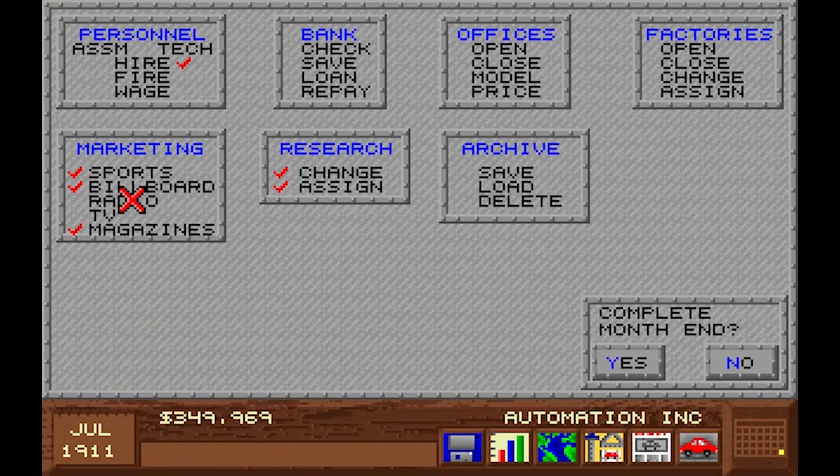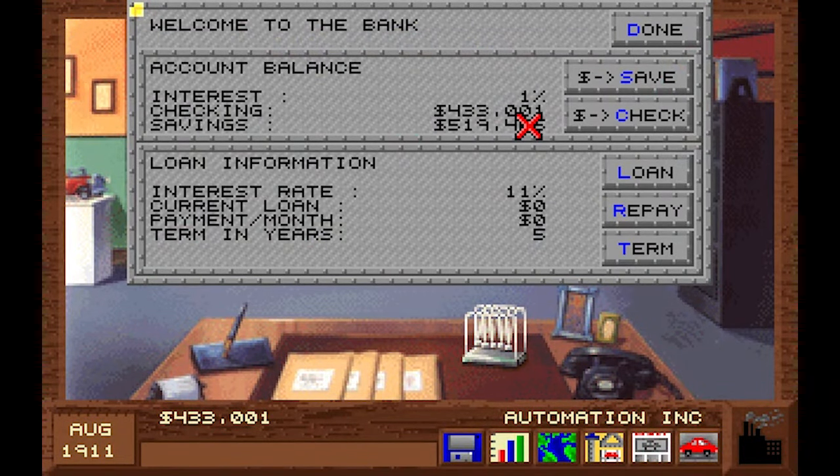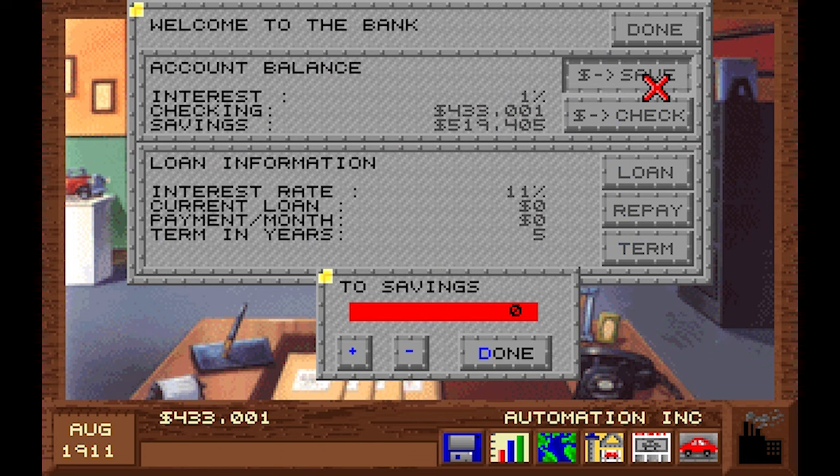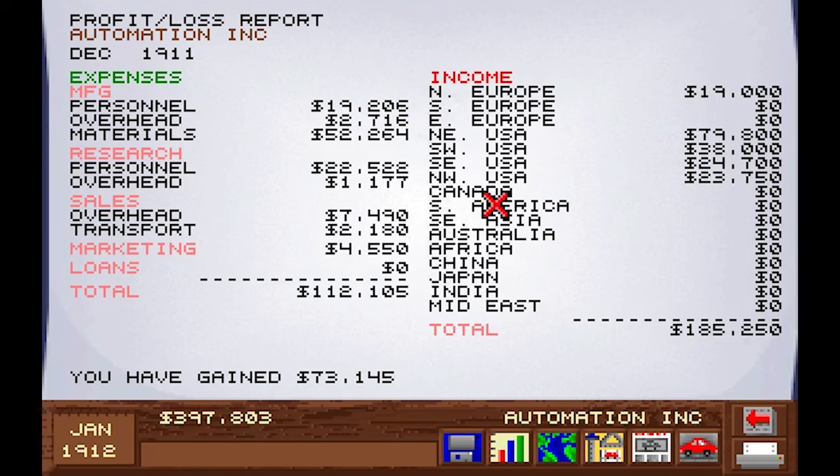There are radio ads as well, but radio didn't exist back in the day — that will be added later on. Big profits — big, big profits. More sales in the slightly slower countries. Maybe all the marketing helps. And I forgot to put money in the bank. We have loads of savings, so we put another 430,000 into the savings account. Our competitors have come out with a sports car, so maybe we should start one too if there's a little market.